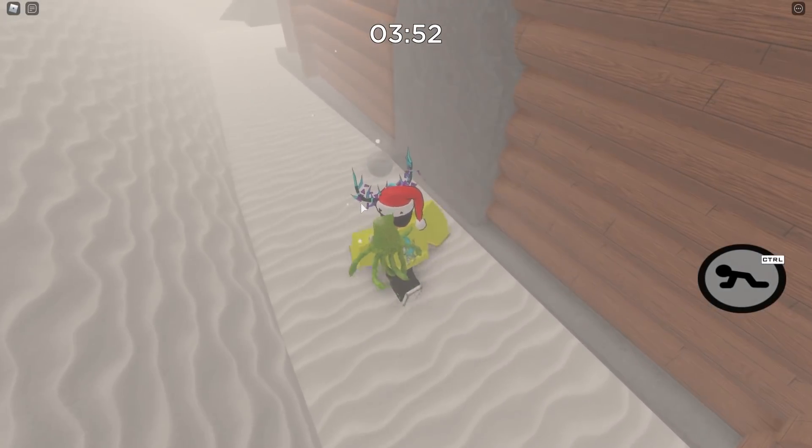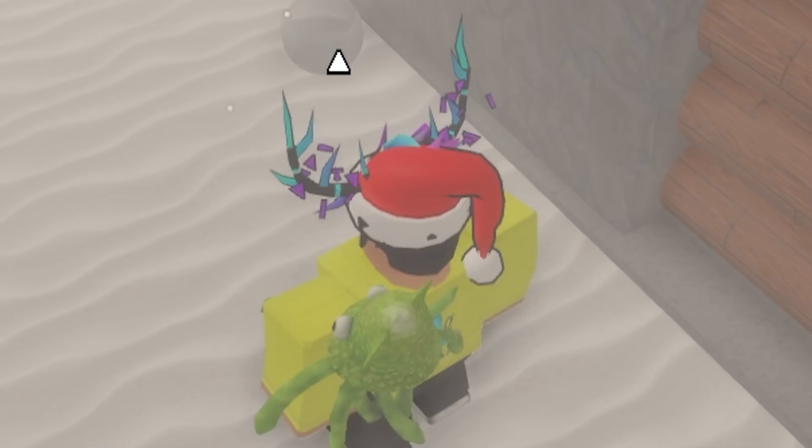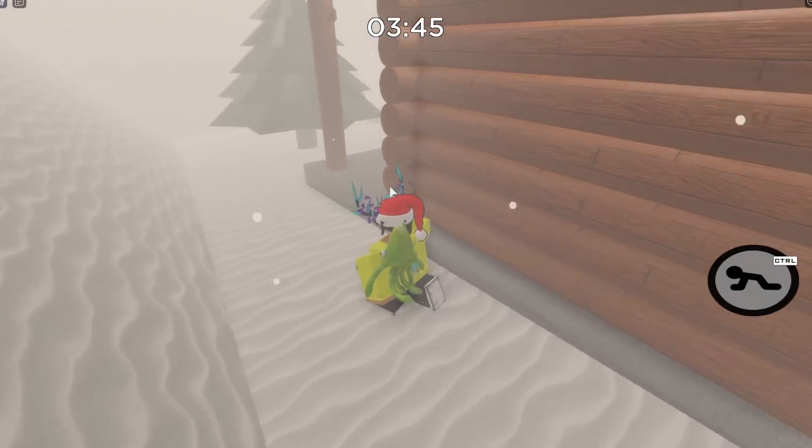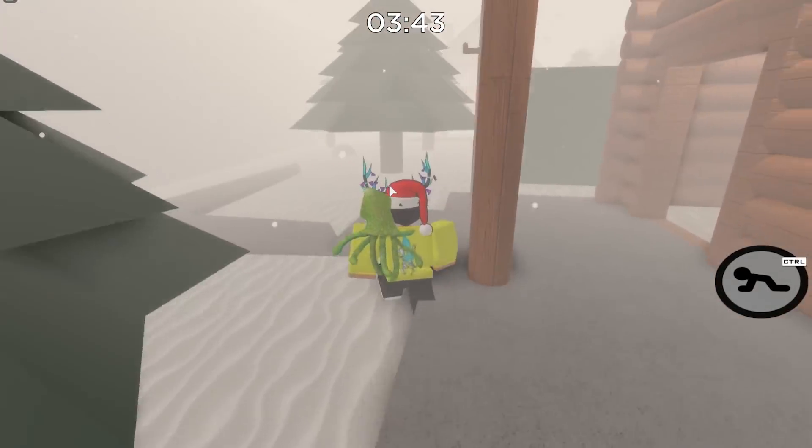Behind this cabin you can see the head of the snowman — it's a little bit smaller. We're gonna go ahead and click that right now, and as you can hear, you can hear the sound once again. Once you actually grab both snowballs, you have to actually find the buttons that make the mouth and face of this snowman.